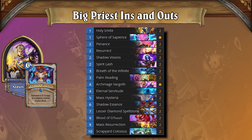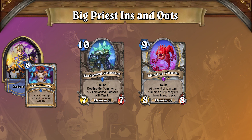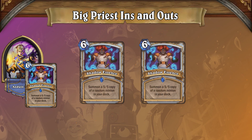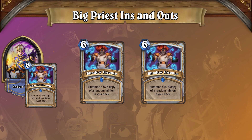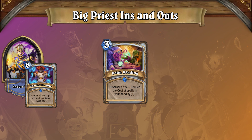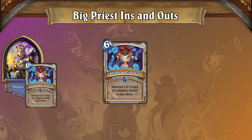Before we go over the best strategies to use against Big Priest, let's talk about how Big Priest works. Big Priest runs a small handful of heavy-hitting minions and aims to cheat these expensive minions onto the board ahead of schedule via Shadow Essence. Even though there are only two copies of Shadow Essence in the deck, you can discover extra copies through Shadow Visions or Palm Reading. Palm Reading also helps by discounting the cost of the spells in your hand, which makes it possible to cast Shadow Essence as early as turn 5.